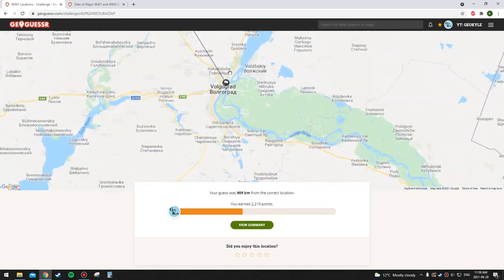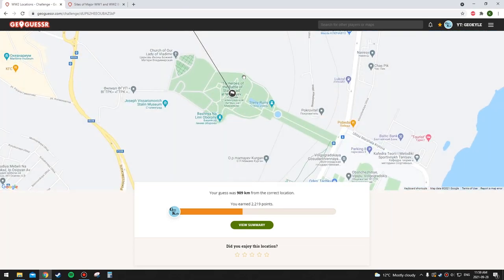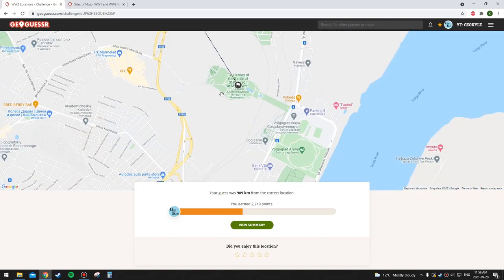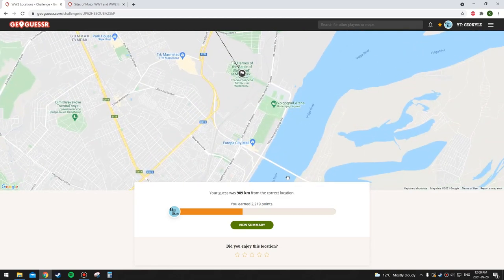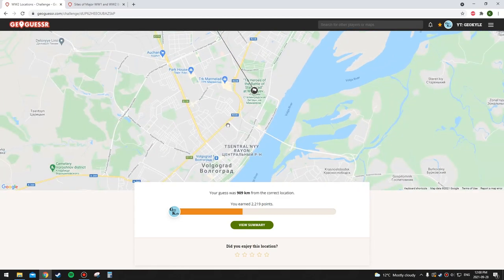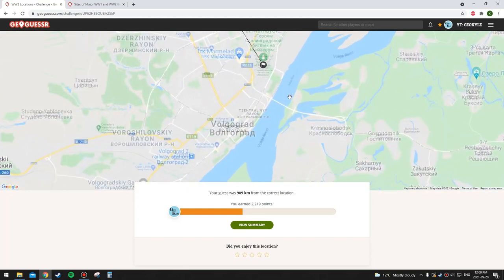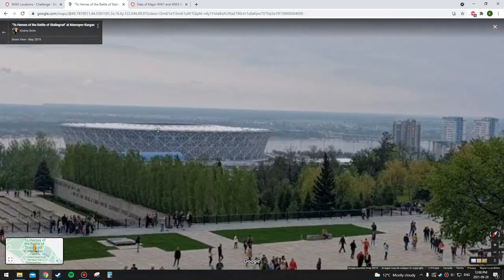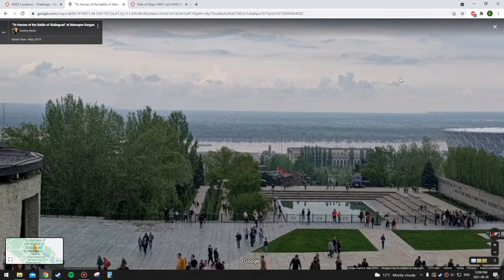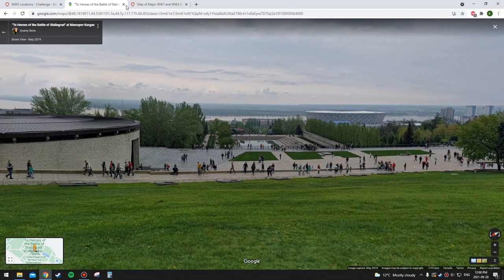Oh okay, it's Volgograd — the Battle of Stalingrad! That's quite a distinctive appearance on the map if you look down here — the Volga River. I don't remember there not being much on the other side of the river. I thought there was a city there too, but maybe that's all forest — I figured it was just smaller buildings but it wasn't that clear.